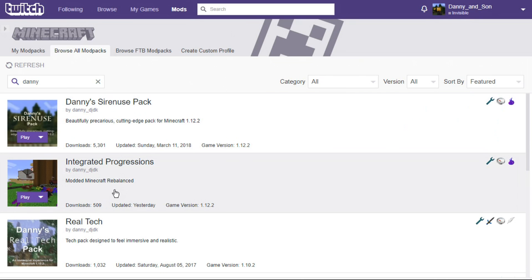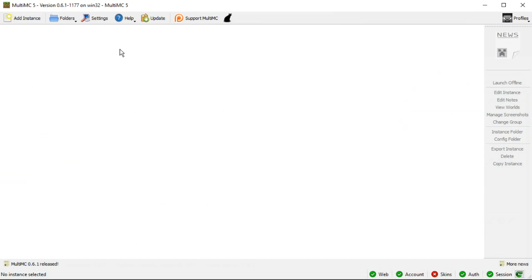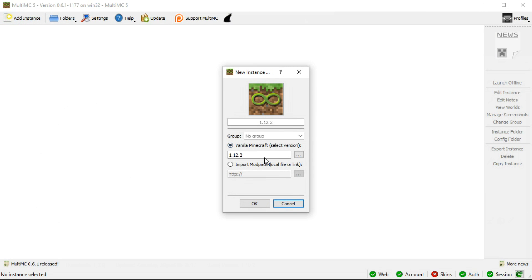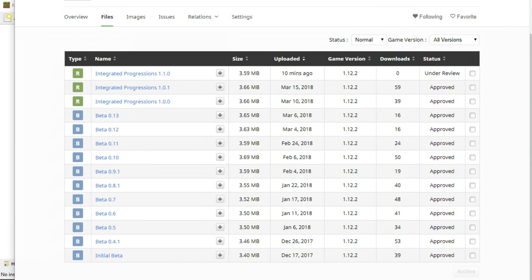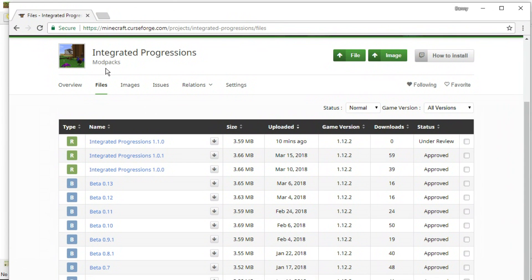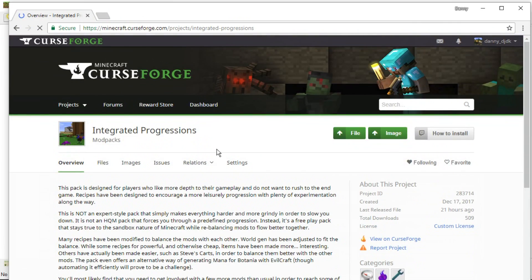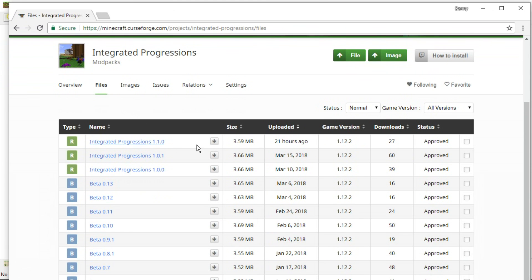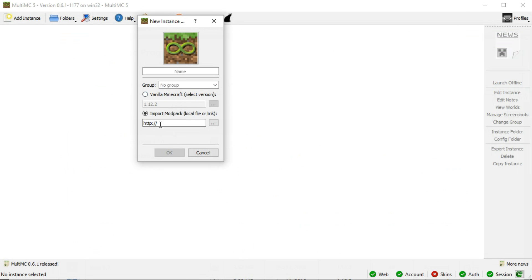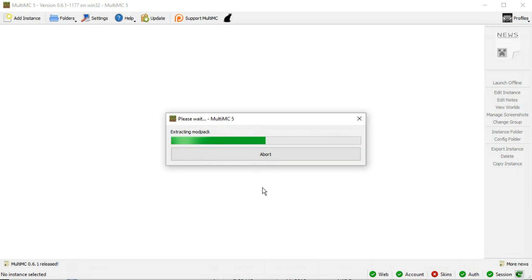What you might not know is that you can also install Curse mod packs using MultiMC. So if you don't have a Curse account or you don't want to deal with the Curse app, you can use MultiMC, add an instance, and import a mod pack. What you do is put the URL to the file you want to download. So if we go to CurseForge and search 'Integrated Progressions', we find our mod pack, go to the files, and go to the version we want. We right click the download file, copy the link address, go back to MultiMC and paste that address in there. Then we click OK and it's going to download all the mods, install the correct version of Forge, and set up the correct version of Minecraft for you.